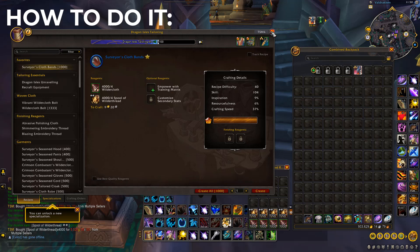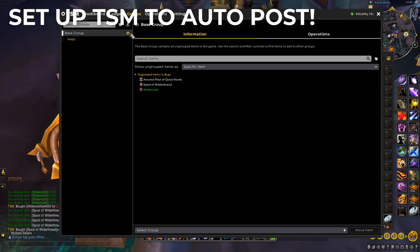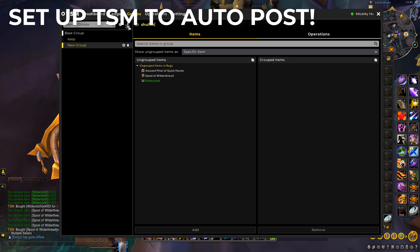To make this a lot more AFK-able, you want to set up a few things with TSM — Trade Skill Master. You can basically set this up to automatically mail the braces that you make to your disenchanting alt. Let's go ahead and set that up. First you want to come over to groups and create a new group — simply click here.